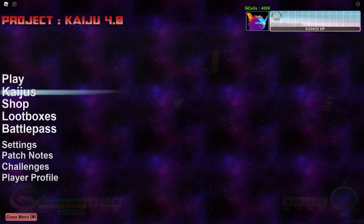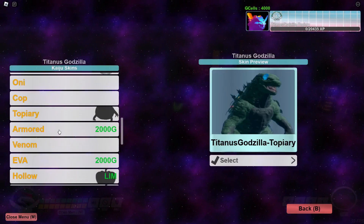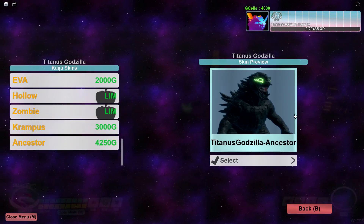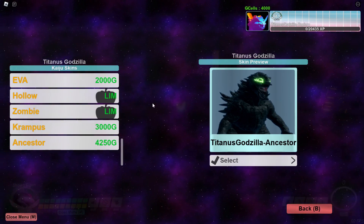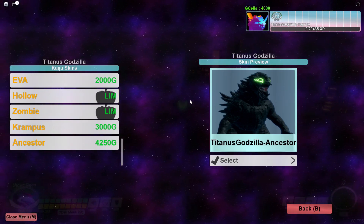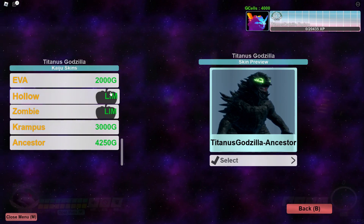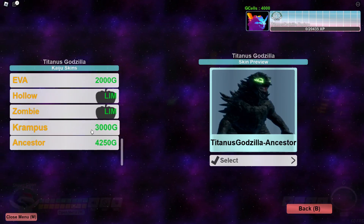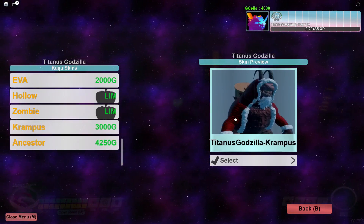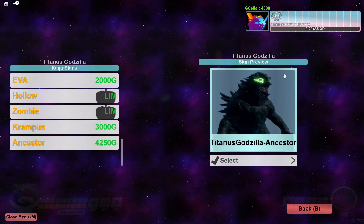First things first, I'm going to check out the new Kaiju skins that were added — not Kaiju, skins for Kaijus. Right off the bat there is definitely a new Godzilla skin here. This is a legendary skin, which is interesting because it seems like it'd be an ancient skin. The thing with the ancient skins is a lot of them come with a reanimation, so they might not have had time to reanimate. We have two new skins for Titanus Godzilla: the Krampus and the Ancestor one.